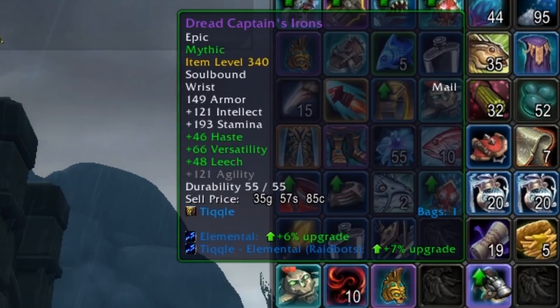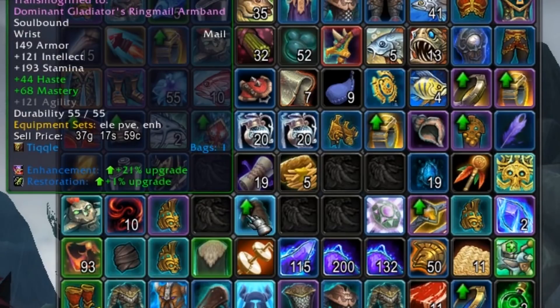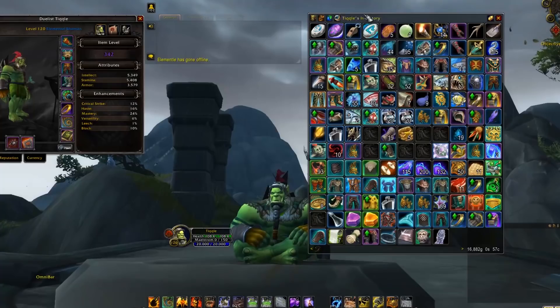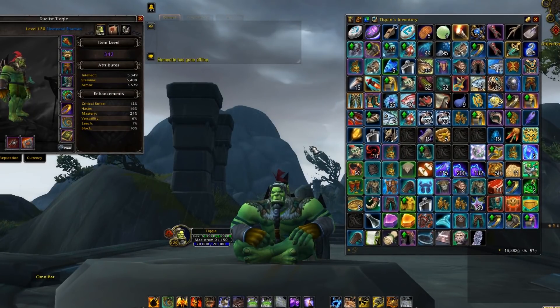It's a 7% upgrade. And this now compares it for other specs. Knowing that I have the best for Elemental, it'll say this is actually a 21% upgrade for Enhance if you were Enhancement, and it's going to be this much of an upgrade for Resto if you're Resto. That's actually really useful because there are certain rings and stat priorities for different specs that you might not be aware of. This is definitely something that's going to help you monitor what's an upgrade.